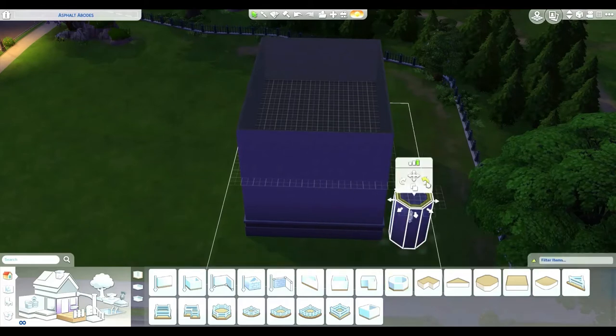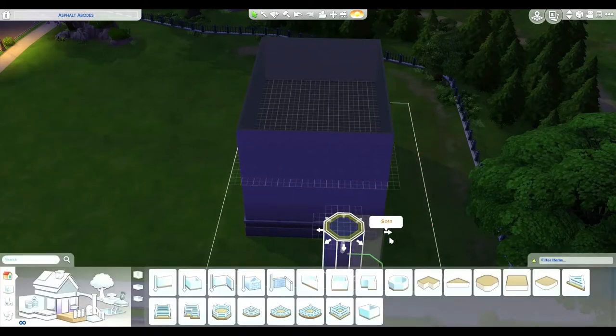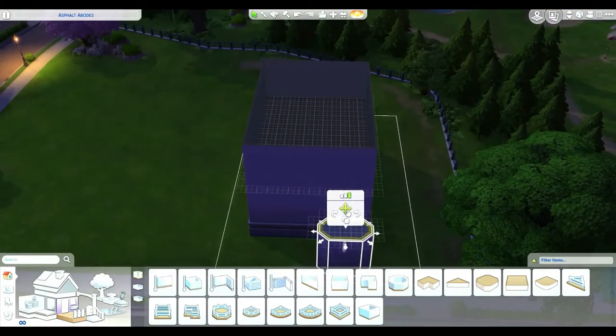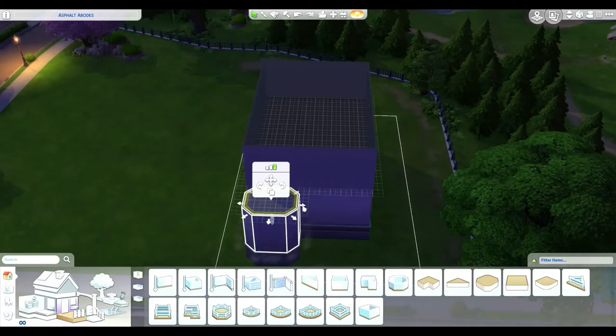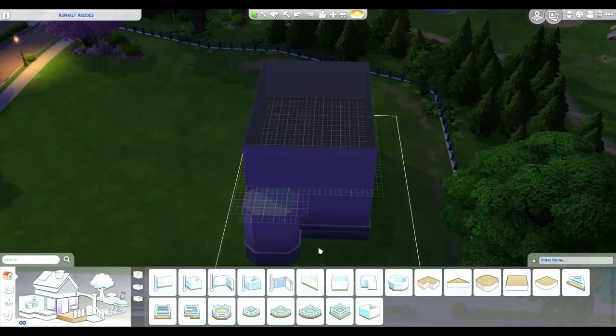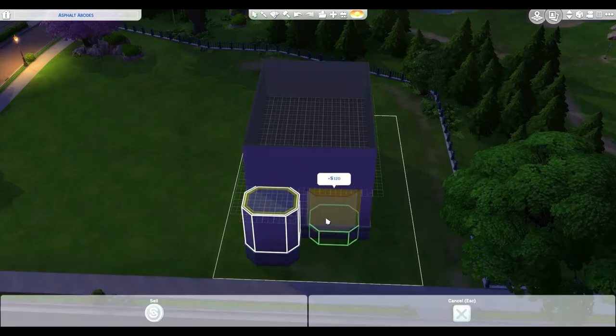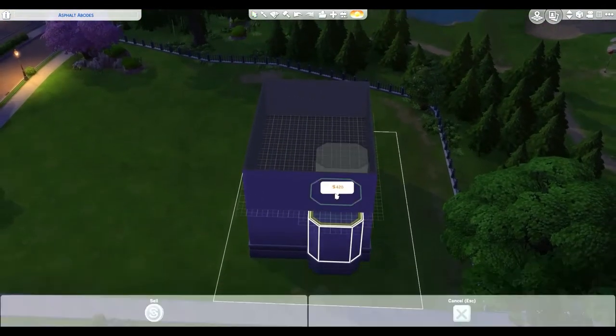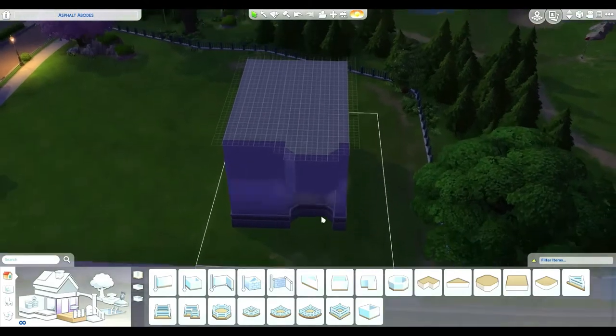I'm just going to make the tower a little bit bigger before I place it into the room section. Move it over to the right a little bit — perfect. So we're going to put windows all up in that frame.